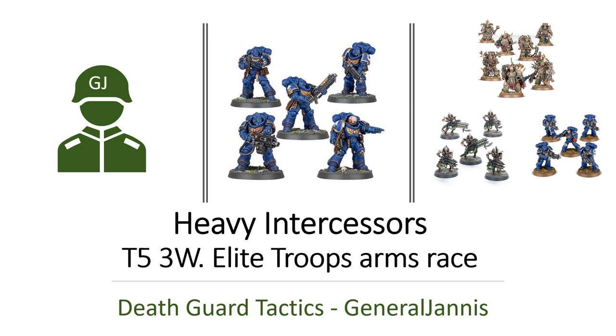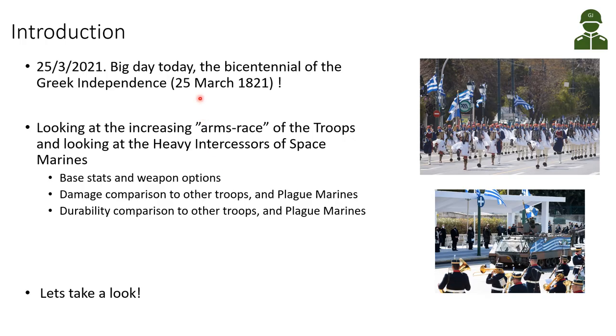Hello everybody, this is General Yanis and today in Death Guard Tactics we are looking at the Heavy Intercessors and the ongoing troops arms race of the more costly and elite type of troops. The Heavy Intercessors with Toughness 5 and 3 wounds per model are an interesting new addition to this ongoing arms race.